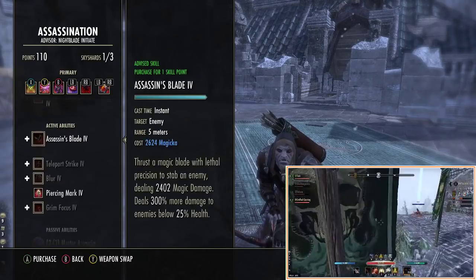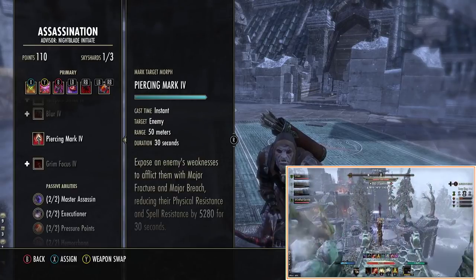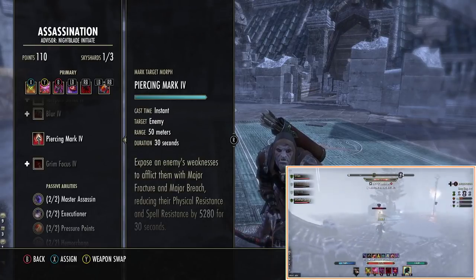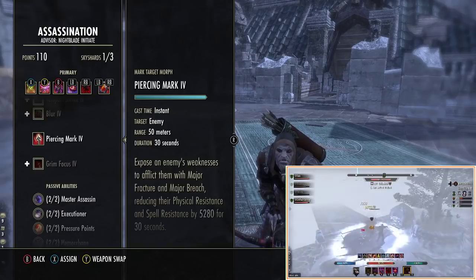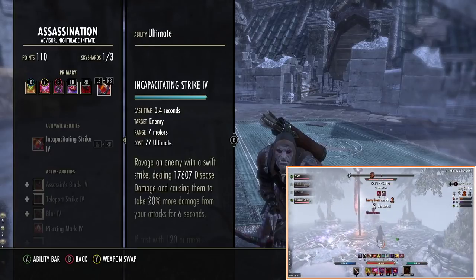Lots of people say to run Piercing Mark, but if you put that on somebody they know you're about to Snipe them and they'll block, roll dodge, or do something — and you've missed your Snipe. So it's better to have Incapacitating Strike as the ultimate, and if things go south we can still hit somebody with it.